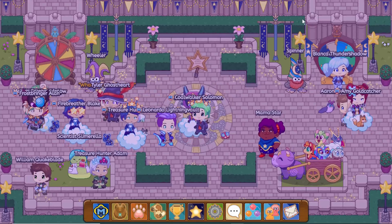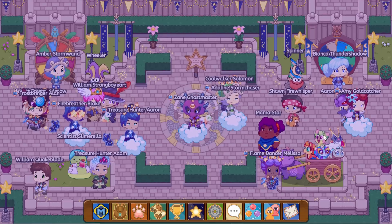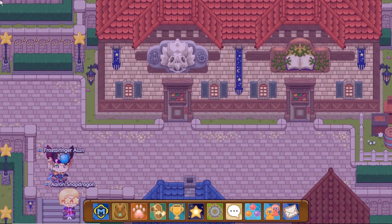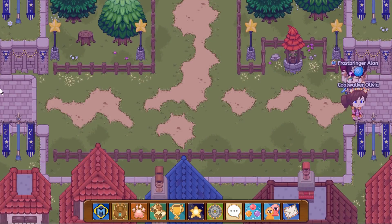You can click on the quest button and it gives you your quest to do, then you start searching. Let's head across — there are no stars here so far.